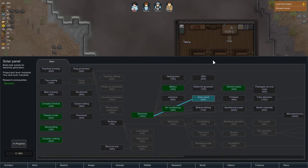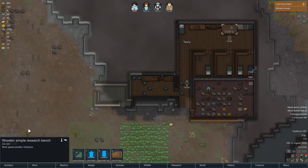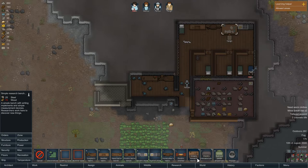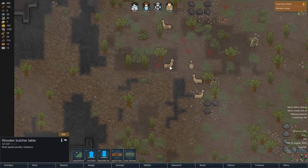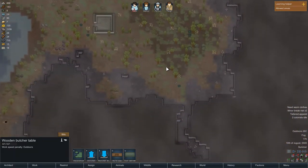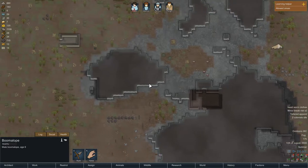To do research, you need somebody with at least some intellectual skill at a simple research bench. That can be found under Productivity as the simple research bench. There are other benches you need too — like the wooden butcher table, which you need to butcher animals. I've targeted an injured alpaca to shoot for food.